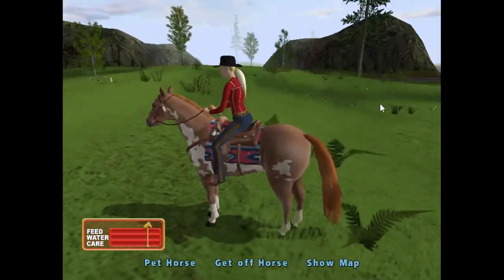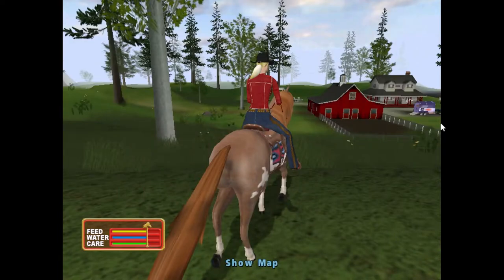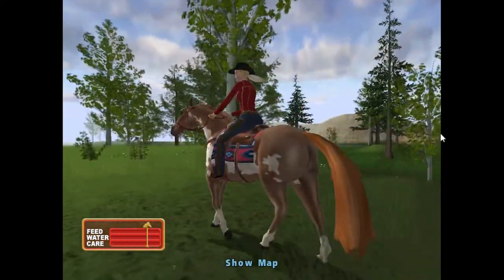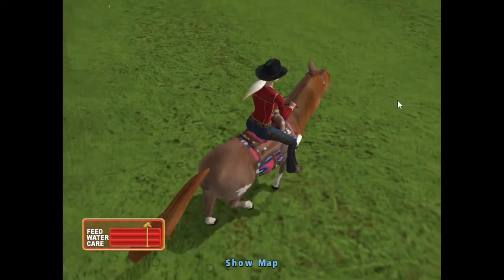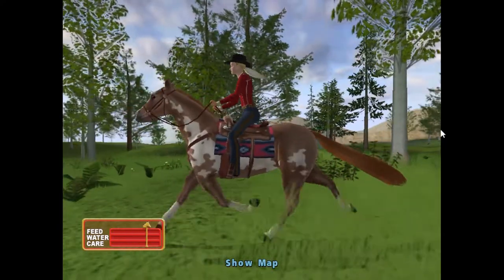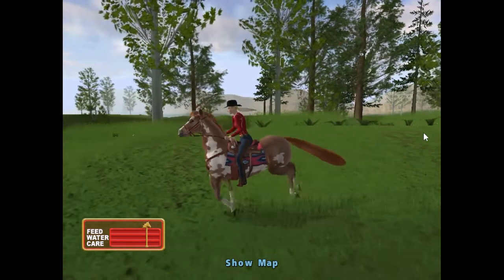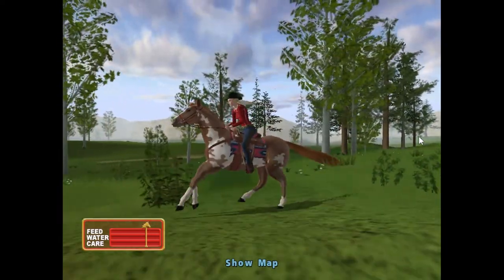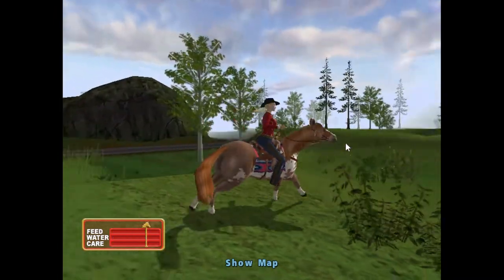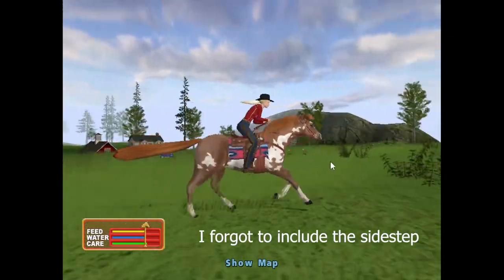Since we're out in the field, let's look at the gait animations. The character's feet are actually in the stirrups and she's holding the reins — these little details are so appreciated. I also like how when you turn the horse, her hands actually pull to the side. The horse walking itself is pretty awkward and clunky, and so is the trot. The lope or canter is the most awkward looking gait. There are no lead changes when turning, which isn't surprising — the only game I've seen do that is RDR2. The gallop is slow as usual with these older horse games.